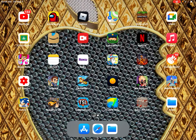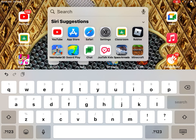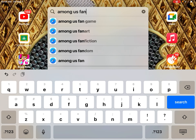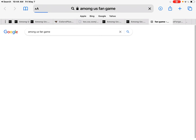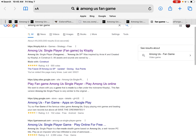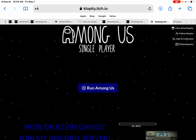Don't go into Sonic — go into your software, type 'Among Us fan game', then search it down there. It works for PC. If you have Yahoo, search on Yahoo and it pops up. You'll see 'Among Us single player fan game by Clopity' — click that.